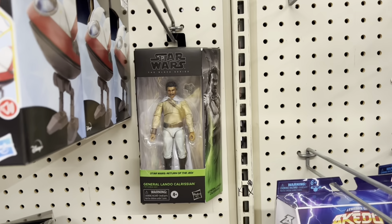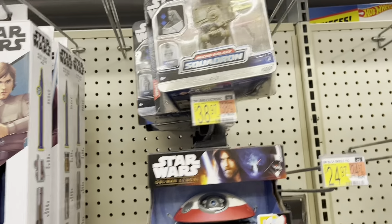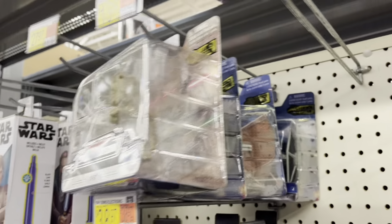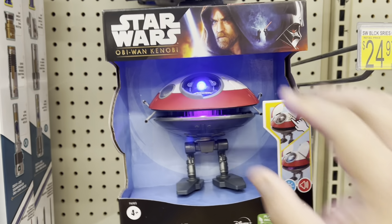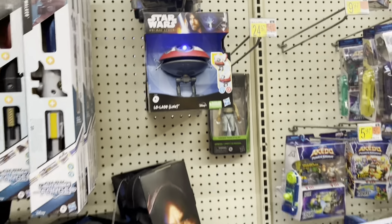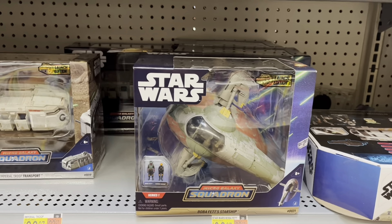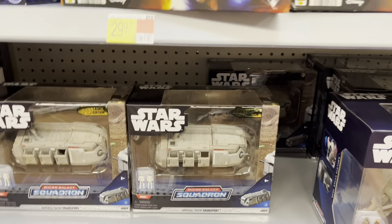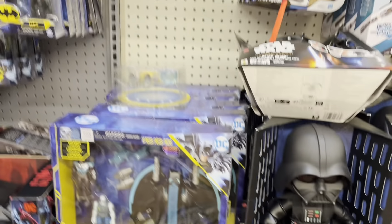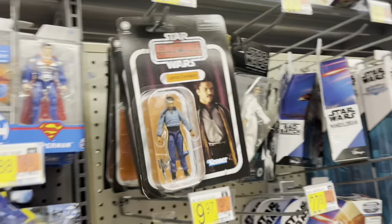And a Lando. Oh, there's a Leia over here, so we have two Black Series figures. That's no good. But we do have Lola — I can always count on Lola to brighten my day. Got some Micro Galaxy down here. I do like this Troop Transport — really tickles the nostalgia bone. And there's a bunch of Lando Finish Collection.